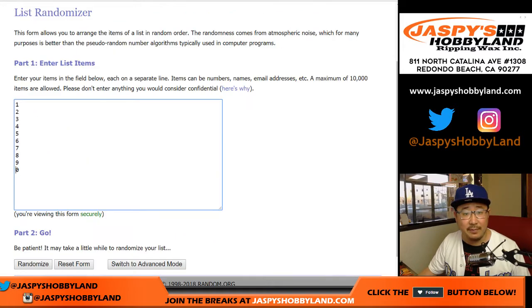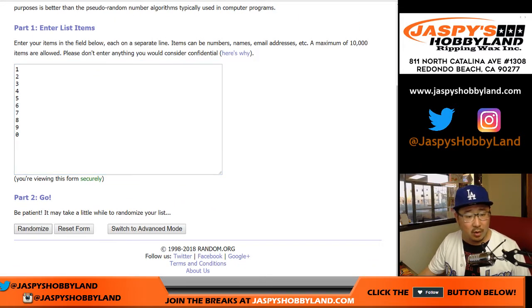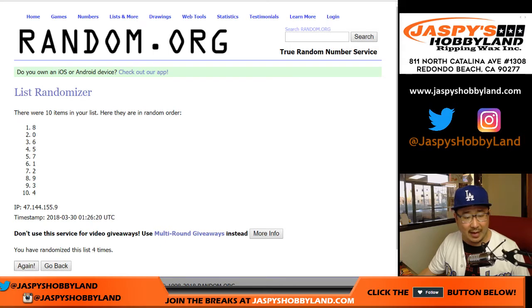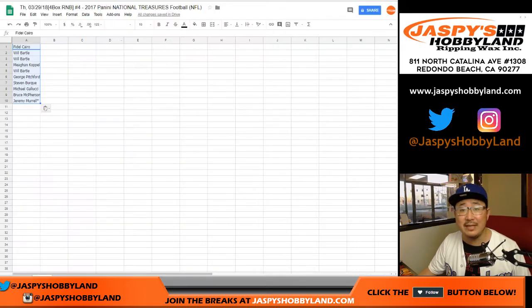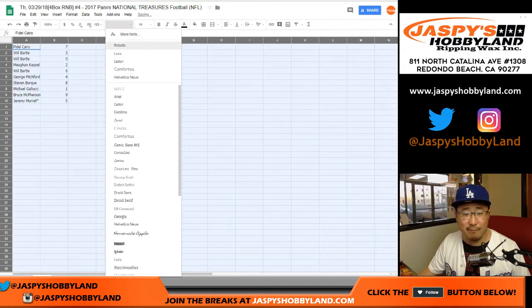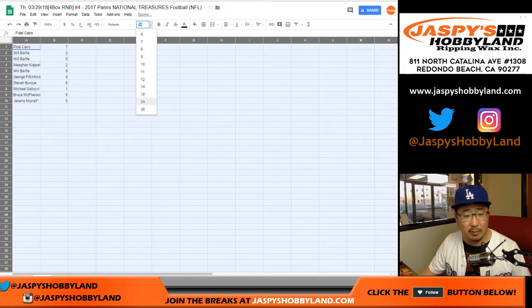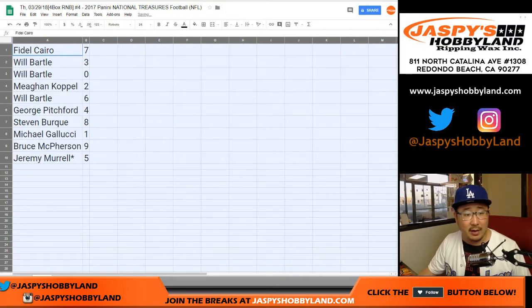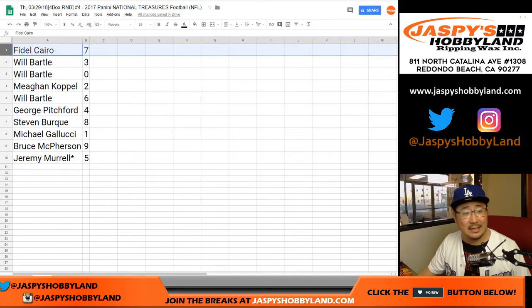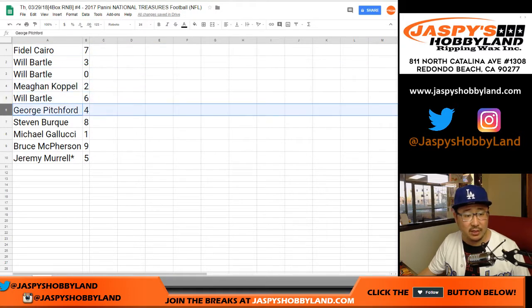And then seven times for the numbers: one, two, three, four, five, six, and seven. We got seven down to five. Fidel got seven; Will got three and zero; Megan with two; Will with six; George with four; Steve, you got eight; Michael Gallucci with one; Bruce with nine; and Jeremy with five.